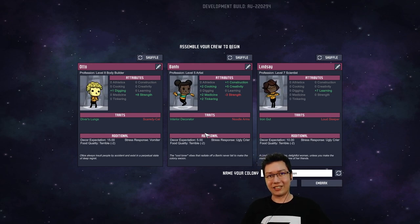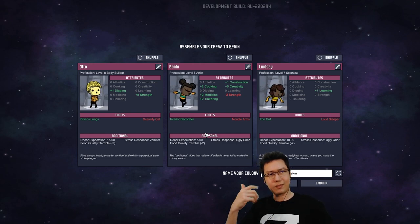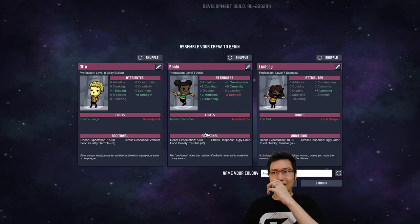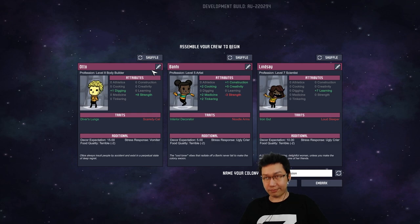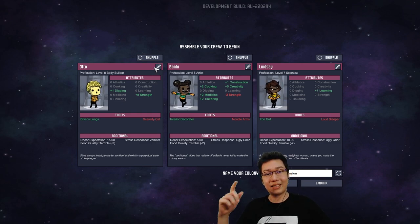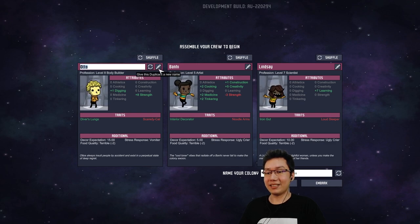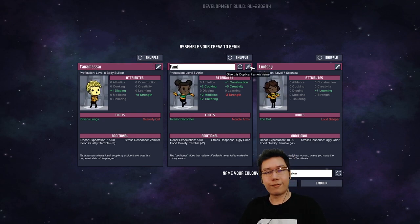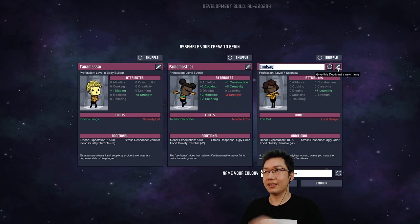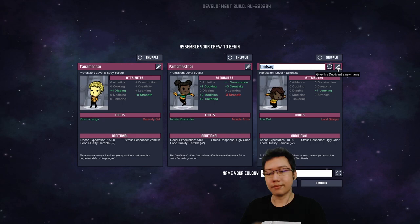Tanamasar! Oxygen Not Included. Good that you're excited about this. I'm just gonna go through and name these characters after the names I see in chat. So this is not Otto — this is Tanamasar. This is gonna be the Fame Master, and this is gonna be Mega Raz.